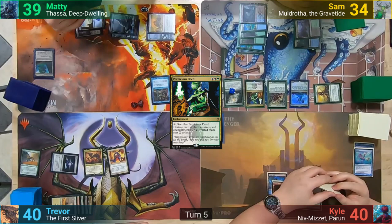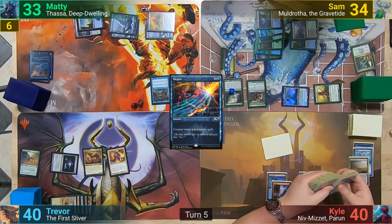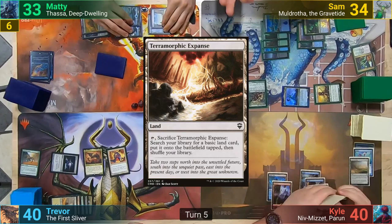He can't pay the one for it, and Maddy draws. Maddy then taps two mana for Negate, countering the enchantment. In retaliation, Sam moves to combat, hitting Maddy with Muldrotha, and then passes to Kyle. Kyle cracks his Evolving Wilds at the end of turn to go find an Island. Kyle draws and plays a Terramorphic Expanse, passing to Trevor.